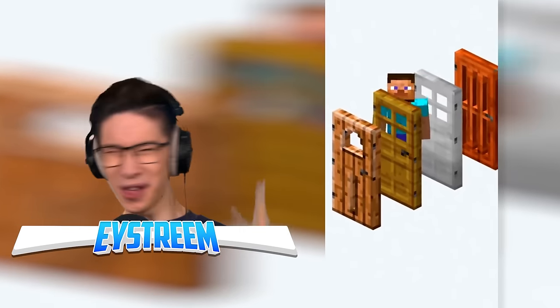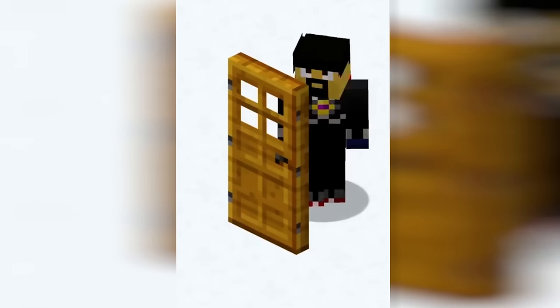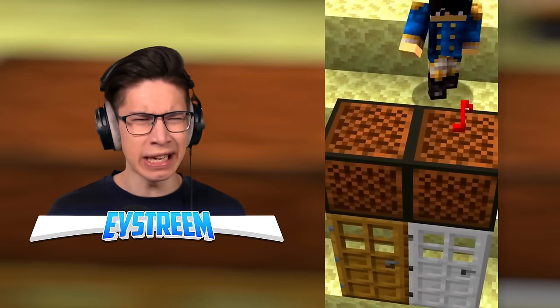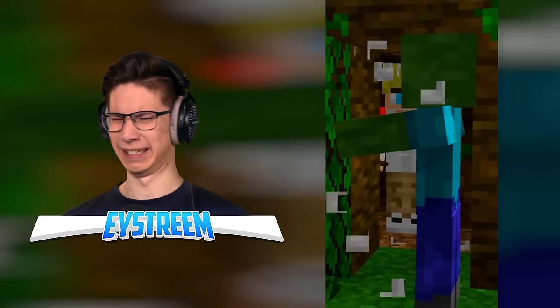Minecraft's doors used to look different — you can climb them by doing this. Your door item used to have no texture. Doors used to sound different. Piglets can open doors, witches can break doors, and commands can make hard doors. Iron doors don't change note blocks. Some door items used to look different. Creepers can't break doors. Doors have hinges on both sides. There are unused files for iron doors breaking.